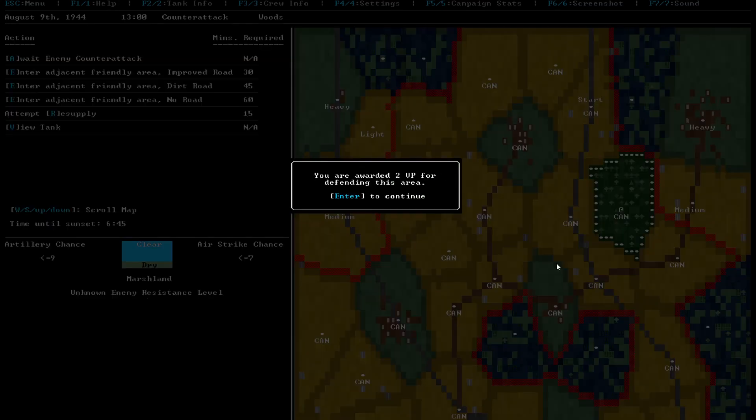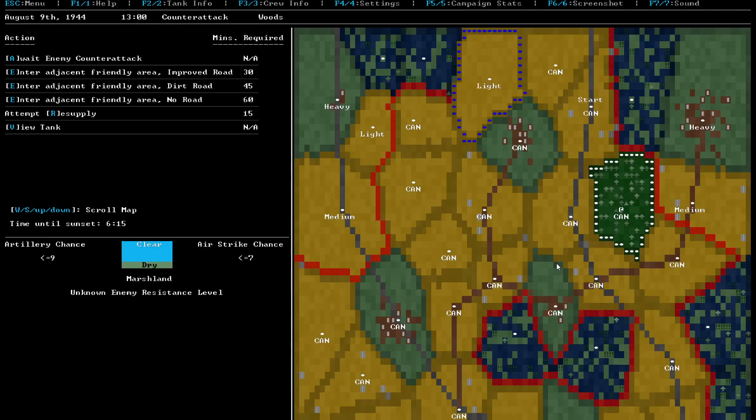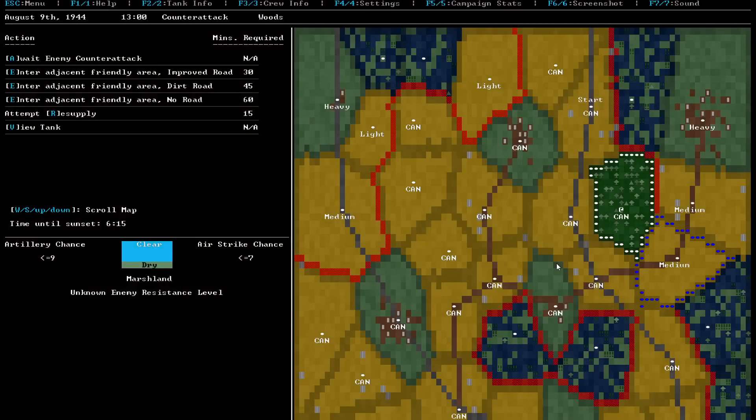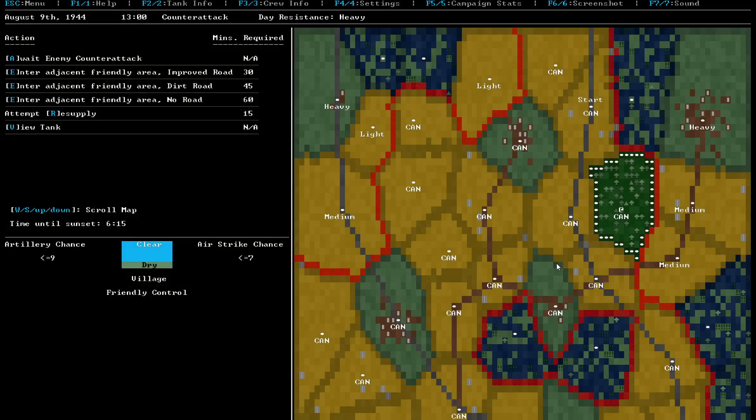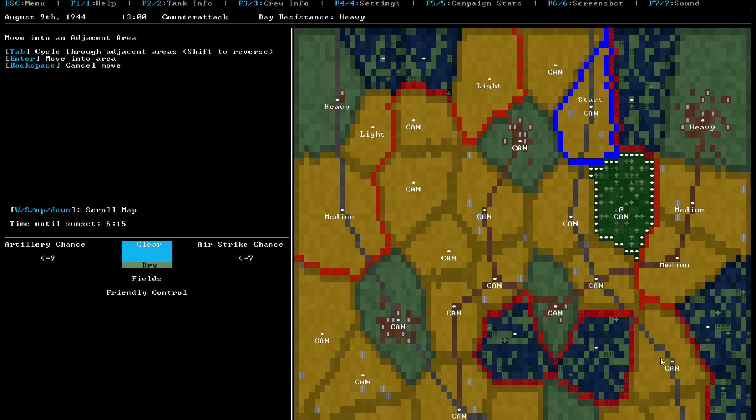I got defended, so that's great. And of course the enemy keeps advancing. It's not great that this guy keeps moving down this way, because he might cut me off if I'm not careful. We're just going to try to enter the friendly area down here. Hopefully I can get over there before he cuts me off.